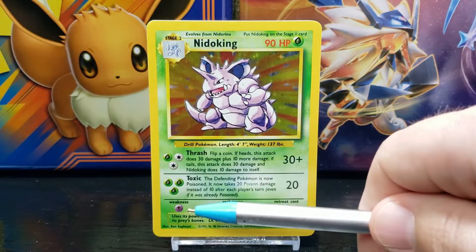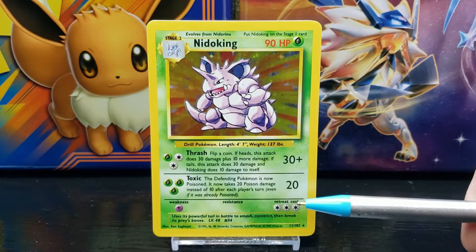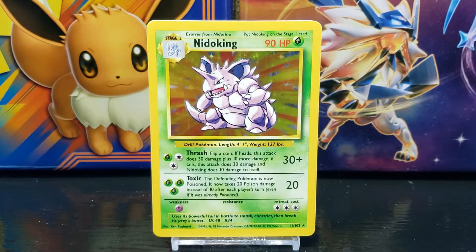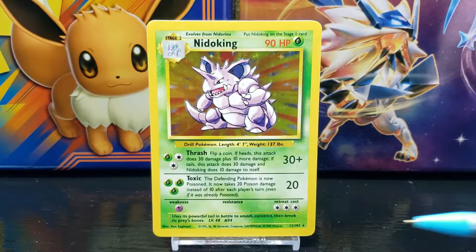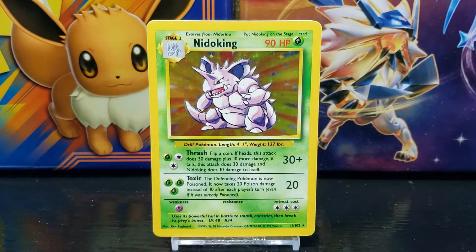Underneath the moves, on the left side you have the Pokemon's weakness, which in this case is Psychic. In the center you have the Pokemon's resistance — in this case Nidoking doesn't have a resistance. On the right side you have the Pokemon's retreat cost, which in this case is three energy.